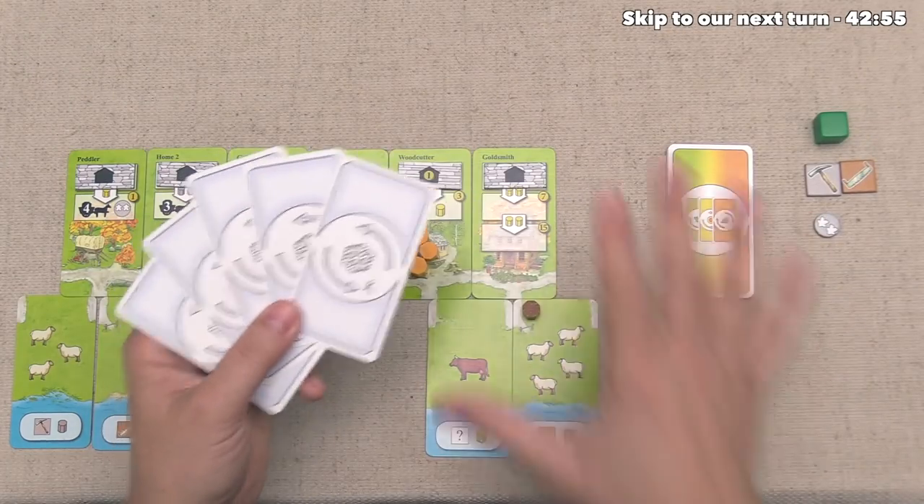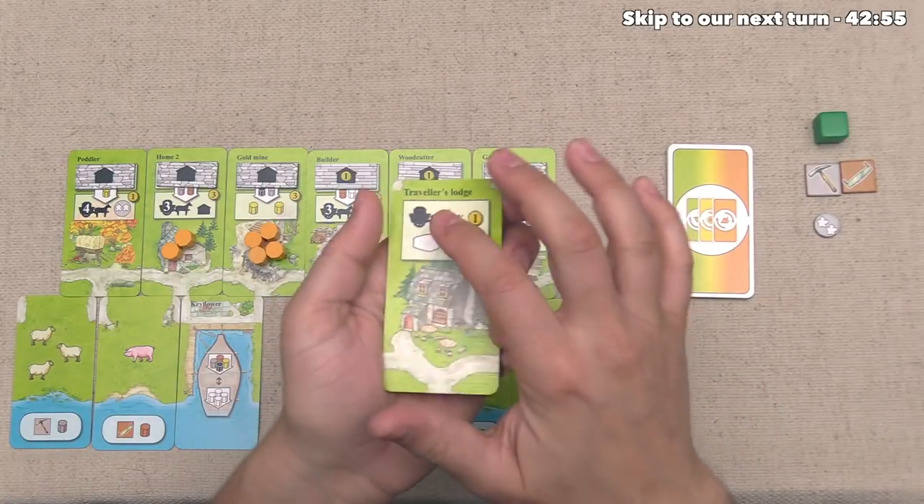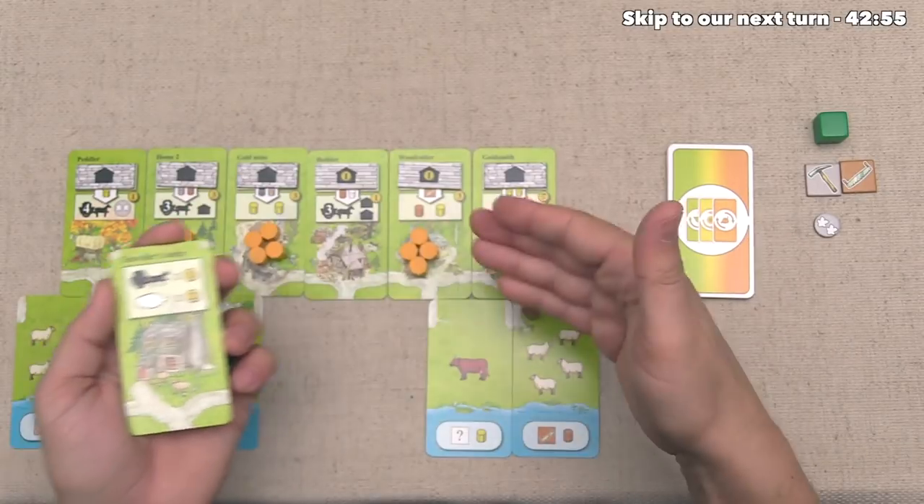Of course, before we shuffle up the winter cards, our opponents also have to do this draft. The green player decides they want to put this traveler's lodge out — this is going to be worth one point for each one of their carrying capacity.